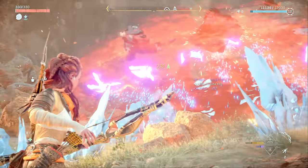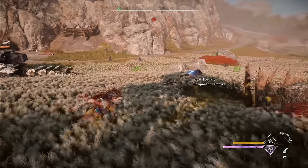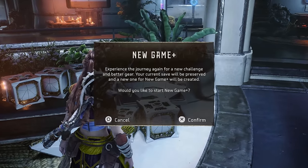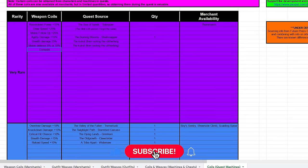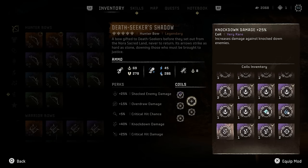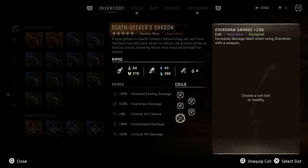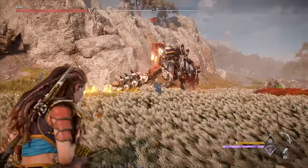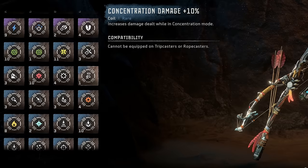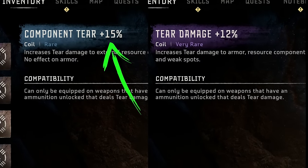Unfortunately, some coils can only be obtained by looting machines killed during quests. For example, the purple 25% component tear coil comes from a machine in the Seeds of the Past quest and can't be found anywhere else, so on any single playthrough you can only get one — though you'll get another in New Game Plus. For your hunter bow, I recommend at least two to three component tear coils. For versatility, use one to two overdraw damage coils, which boost impact, tear, and elemental buildup each time you overdraw. Even blue component tear coils are better than purple regular tear coils.